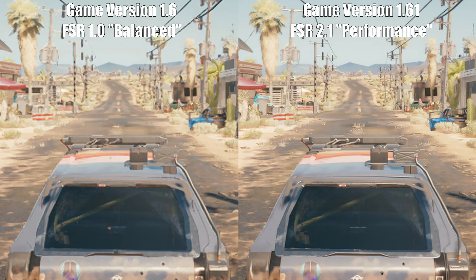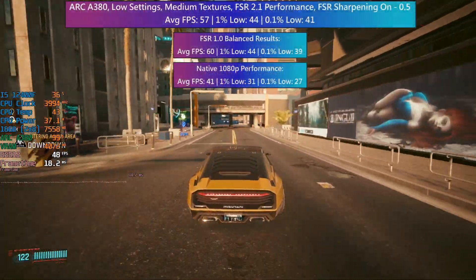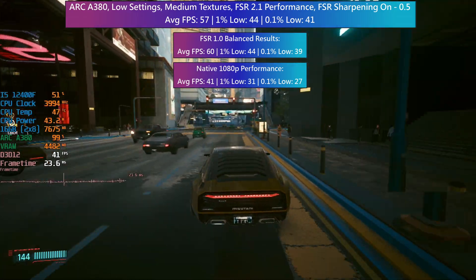That said, there is a silver lining. Because FSR 2.1 looks a lot better than 1.0, you could use a more aggressive preset this time around. Here is how the performance FSR 2.1 preset compares to the balanced FSR 1.0 preset in the previous version of the game. The game is rendering at a lower resolution with the performance preset selected, but because we are getting much better upscaling you could argue that both images look just as good — in fact the FSR 2.1 image looks a little better in my opinion. The game still isn't running as smoothly as it was before in version 1.6 despite the more aggressive FSR preset selected; it's close but it's not quite the same.